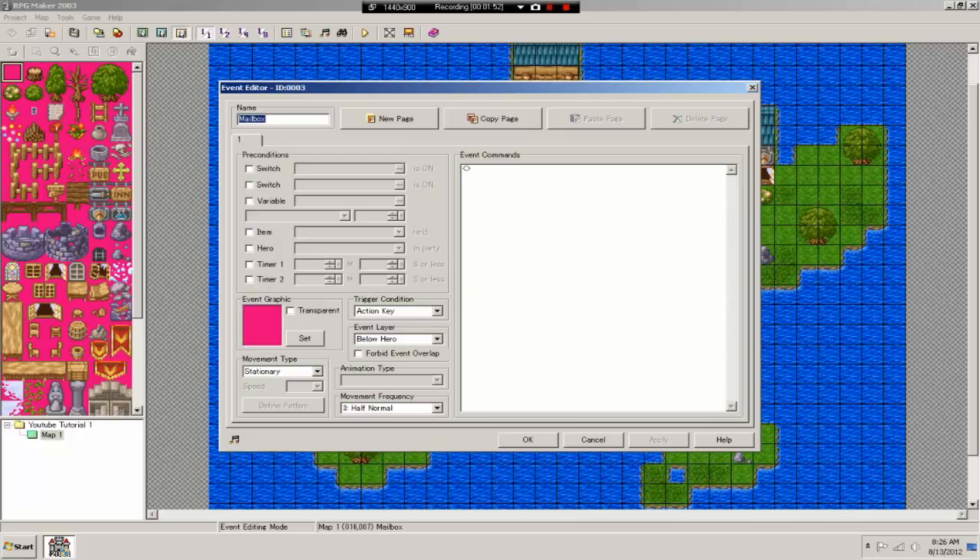Let me explain the event UI. You have switches — two can be open at a time — and a lot more variables, which I'll explain in a minute. You also have items, hero, and timers. Trigger condition controls how the event activates: with 'action key', you walk up and press the action button, usually spacebar or Enter, and the event occurs while you're standing in front of or facing it.